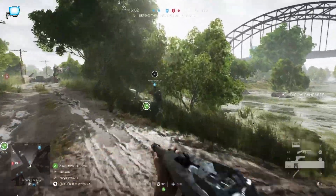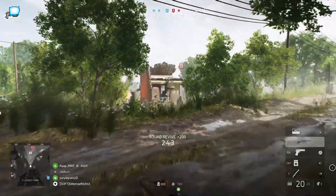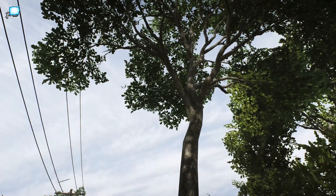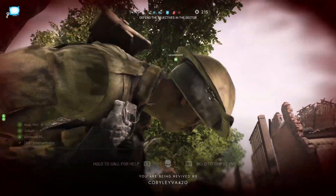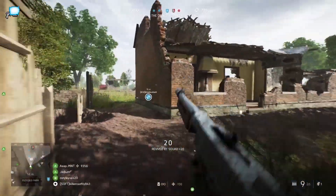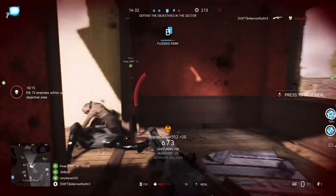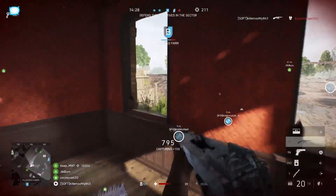The third thing I've seen medics doing is deploying smoke on an objective that you have to arm or defuse. It makes it harder for you to arm or defuse because if you can't see the enemy, you're at a disadvantage. An enemy can run in and defuse it just as easily as you armed it. Deploying smokes in a way that hinders yourself is what you don't want to be doing as a medic.